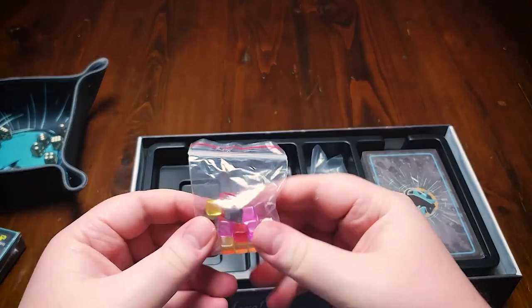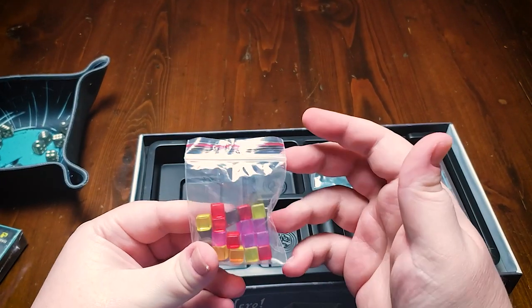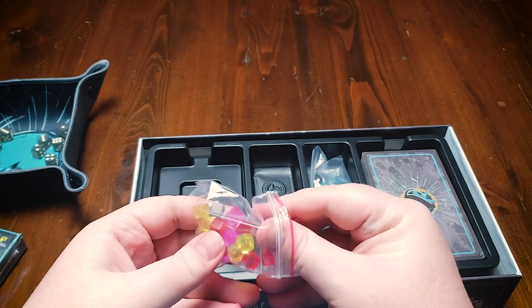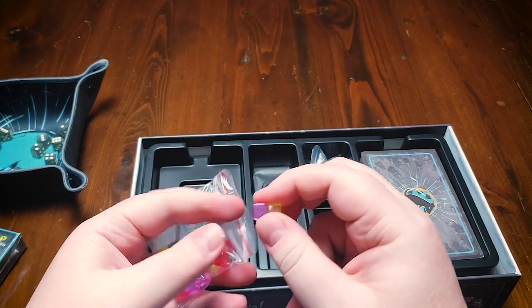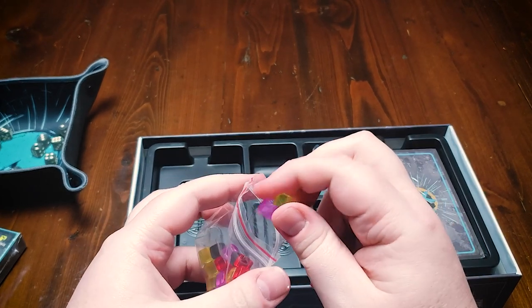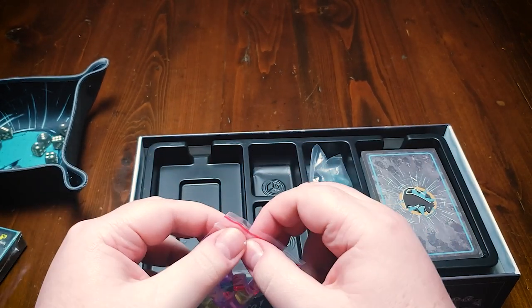We've got some tokens here. These are just for the different power-ups you can get in the game. Every Rat Catcher has a pink and a yellow ability and these cubes just represent your uses of those abilities.